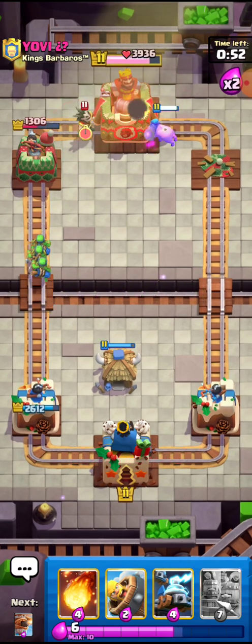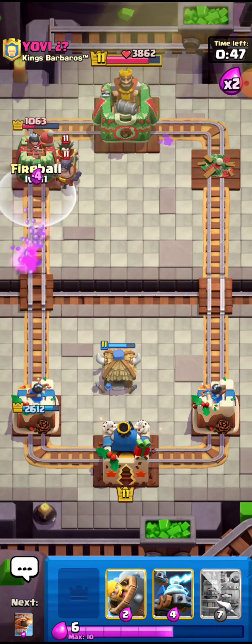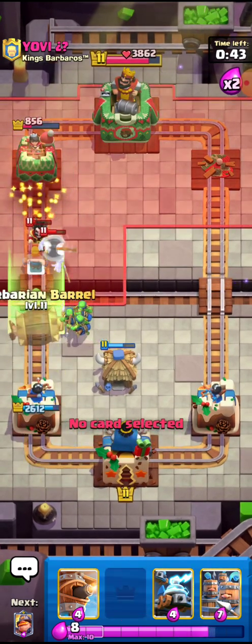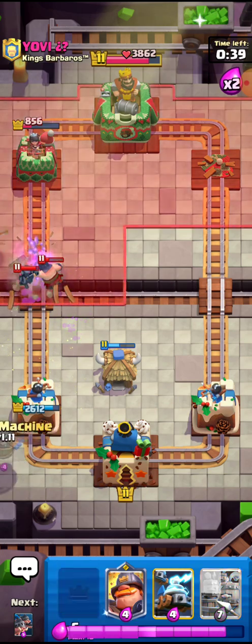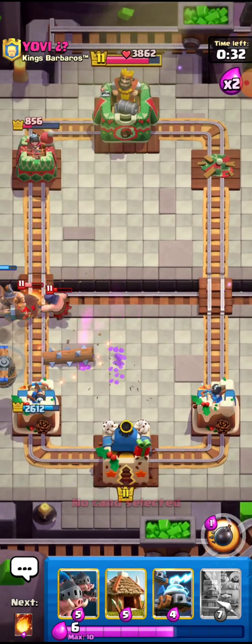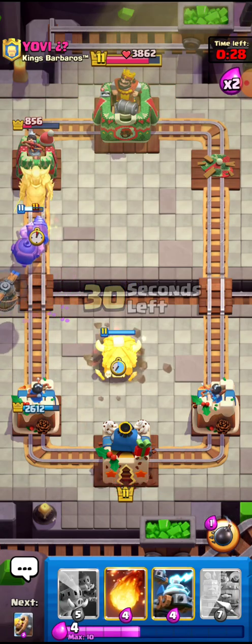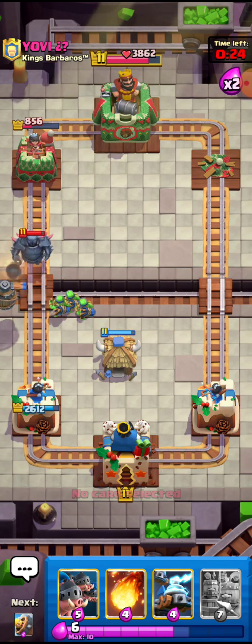He has to place a unit right there — that's a really bad unit placement. I'll go for the fireball — I kind of missed it but it got everything. I did not expect it but alright, this is what I need to see and this guy is kind of screwed. I'll go for the Goblin Hut and he has to respond. He's using the PEKKA's Playhouse interface — really interesting play, but it's a really bad clear.